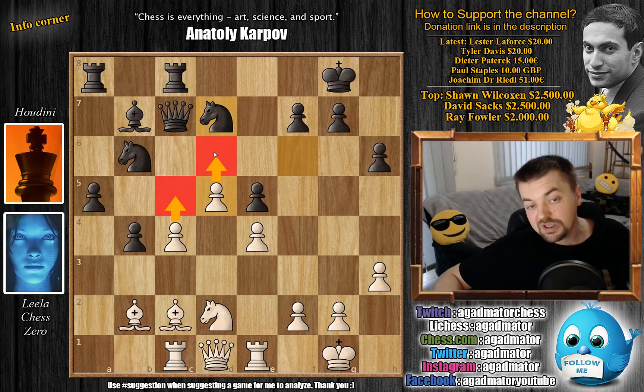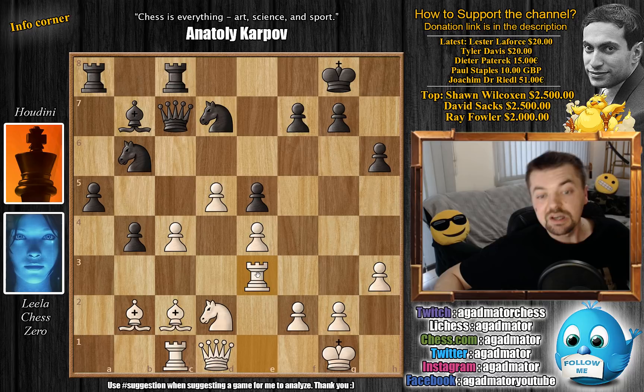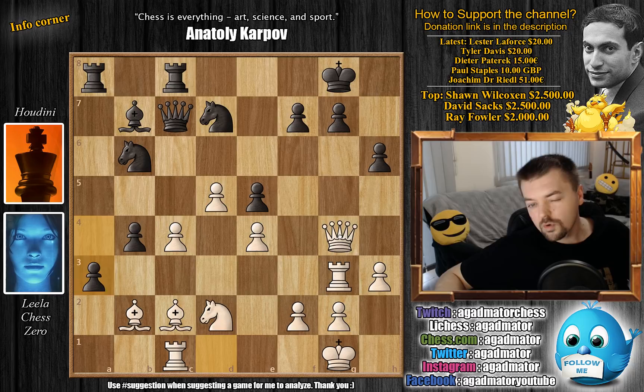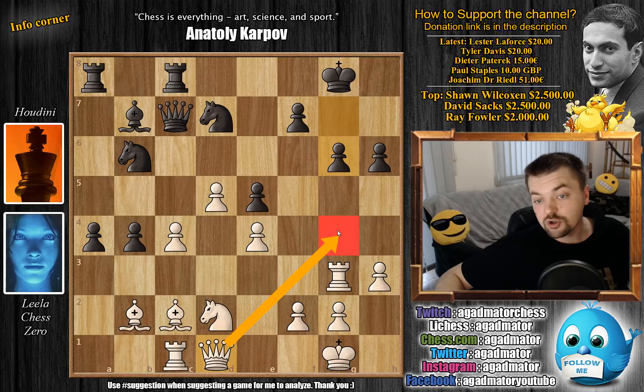Here you can see that everything is happening — will white be faster pushing in the center, or will Houdini be faster pushing on the queenside? And here Lila takes the opportunity to do something awesome: Lila makes a rook lift. We have rook to e3 — Lila will transfer the rook to g3 and start a powerful attack against the black king. We have a4 — Houdini wastes no time, wanting to push those passed pawns as soon as possible. We have rook to g3, and now if black proceeds with a3, then queen to g4 will start an attack against the black king. So after rook to g3 we have g6 first, defending against the queen to g4 threat. But now Lila plays queen to h5, as the pawn is pinned — a different way to bring the queen into the game.